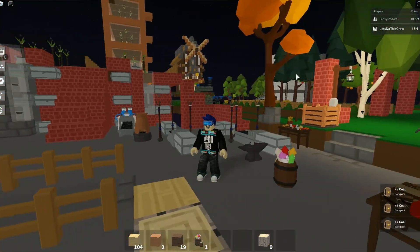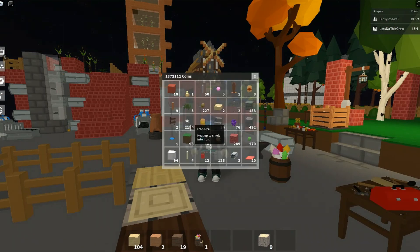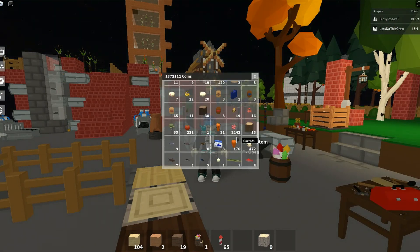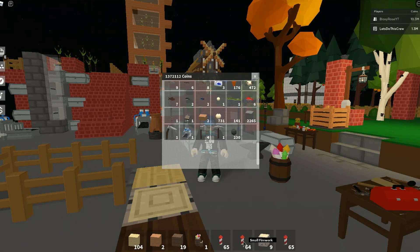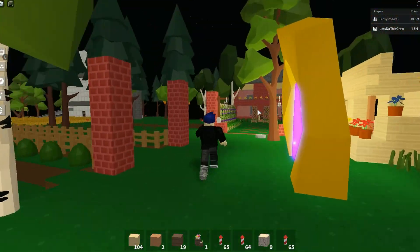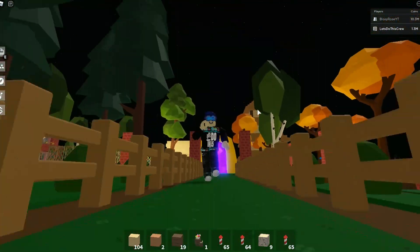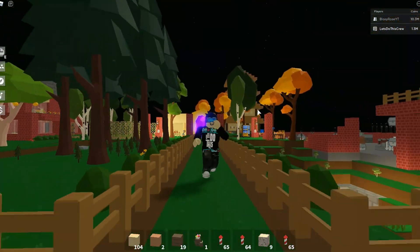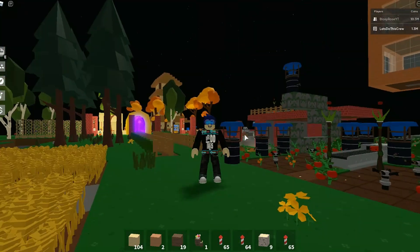Let's put the fireworks into our inventory - that's one, two, and three. We've got large, small, and medium. Let's test them out before it gets light. The Roblox Skyblocks aesthetics are amazing - how cool does this look at night time! They also have torches now.